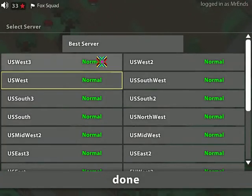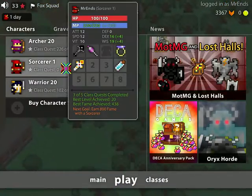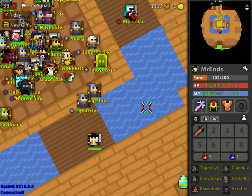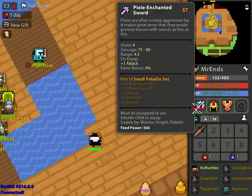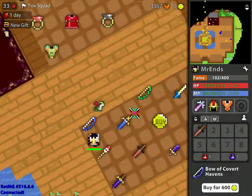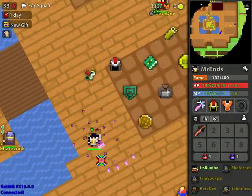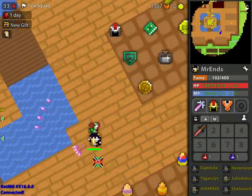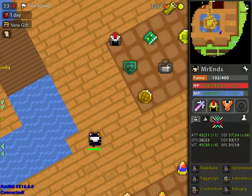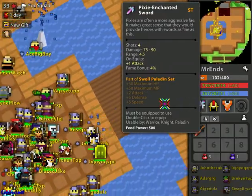My second character is this warrior right here. I got a new skin for it for the Fourth of July, and I have a pixie on it — which is actually my first ever pixie. It's pretty sick in my opinion, and it's 0/8 so I still need to work on it.